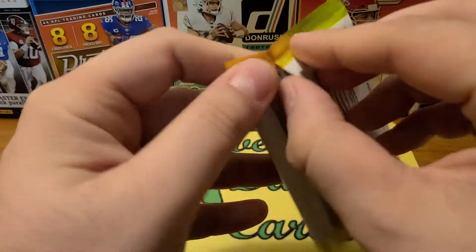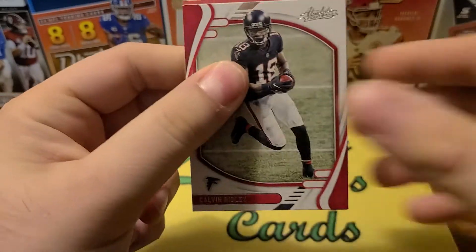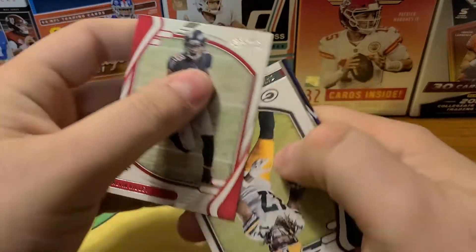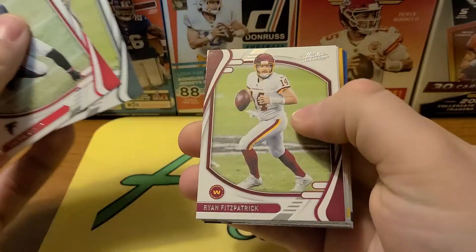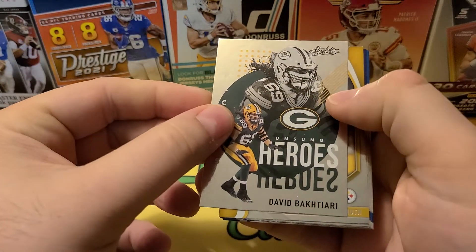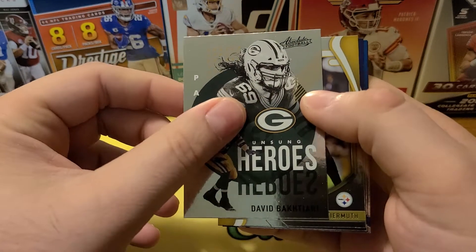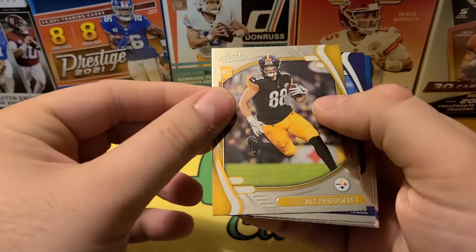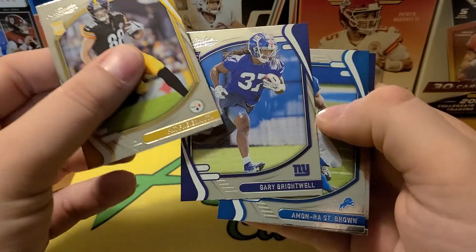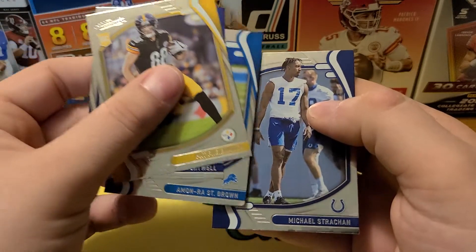Last pack — doesn't seem like really Kaboom. They are not easy to hit, so let's see here. Calvin Ridley. Please comment down below if you had any luck with Absolute, if you had any Kabooms, how they've been treating you. Unsung Heroes — David Bakuteri, I believe this is a guy from a video that basically just chugs beer in one drink. Pat Friermuth, who really had two touchdowns last night — rookie card there. Gary Brightwell, Amon-Ra St. Brown, and Michael Strachan.